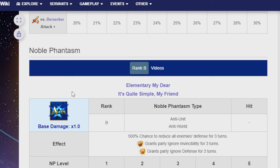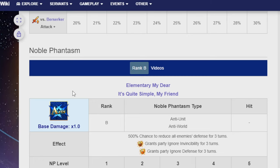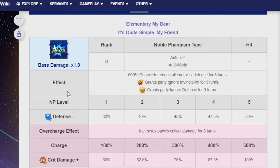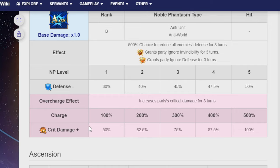His Noble Phantasm is Elementary, My Dear — It's Quite Simple, My Friend — Anti-Unit Anti-World Rank B. It has a 500% chance to reduce all enemies' defense for three turns, then grants the party Ignore Invincibility and Ignore Defense for three turns. Defense lowered is 30% at NP Level 1 and 50% at NP Level 5. It also increases party critical damage for three turns: 50% at Charge Level 1 and 100% at the final Charge Level. And that is Sherlock Holmes.